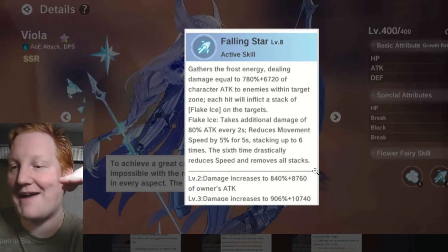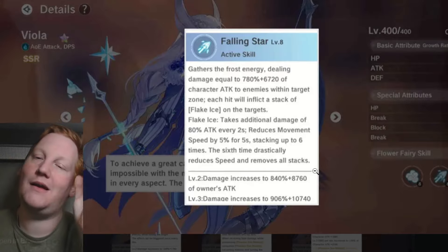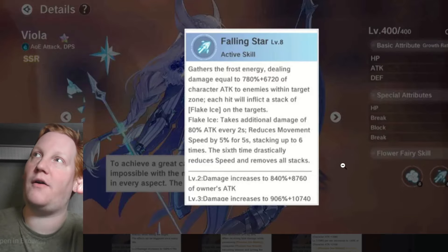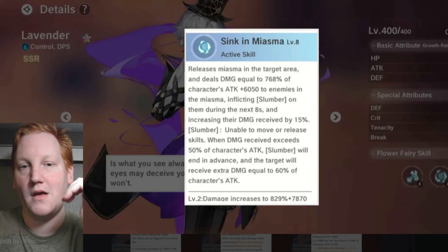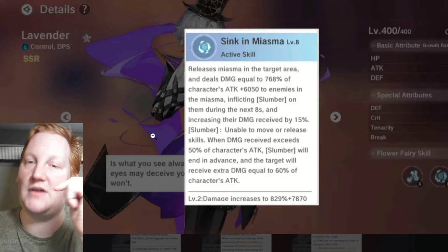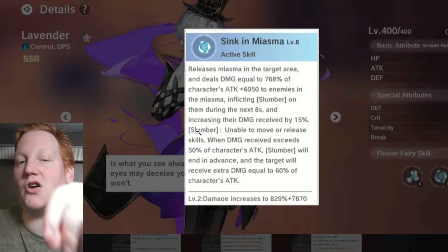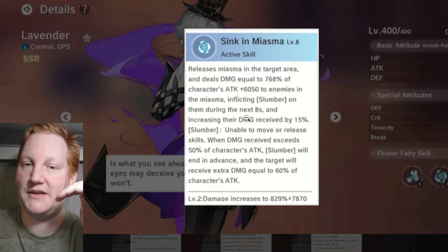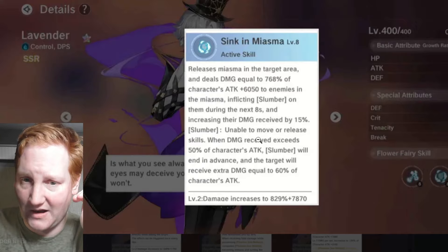You don't need these three fairies at red one or red three — you're probably going to have them at rainbow anyway since they're all available in the yellow seed summon even as free to play. Then we have Lavender, the first one not available in the yellow seed banner. It did get a nerf a couple months back.